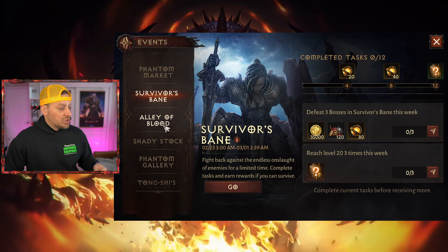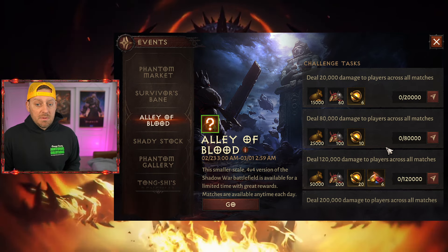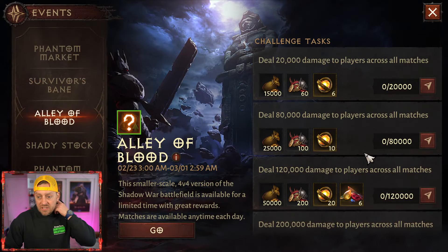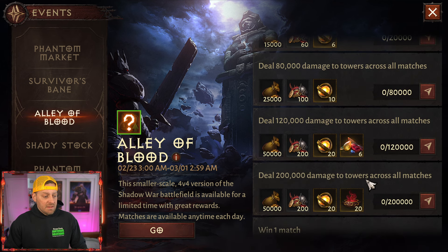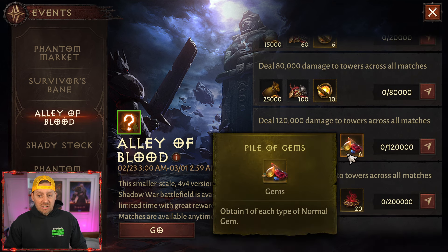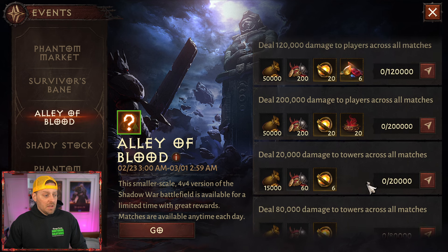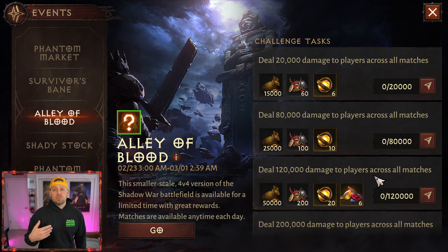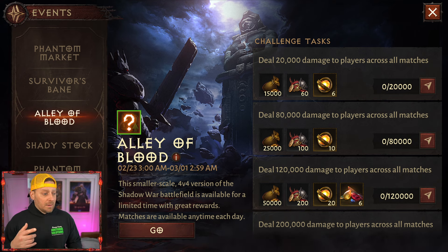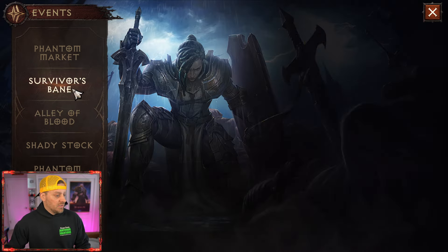We're standing right outside and we'll dive in shortly. Alley of Blood is back — it's a PvP game mode and you can get some good stuff from it, including gems, which is nice. Obtain one type of each normal gem to help with your gem progression. In my opinion, a good use of your time after you do your dungeons, monstrous essence, and bounties for the day.